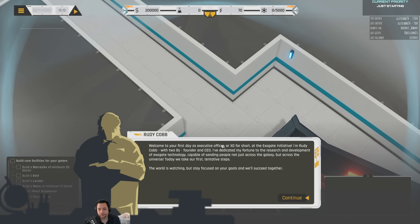Welcome to your first day as an Executive Officer, or EXO for short, at the ExoGate Initiative. I'm Rudy Cobb with two Bs, founder and CEO. I've dedicated my fortune to the research and development of ExoGate technology, capable of sending people not just across the galaxy, but across the universe. Today we take our first tentative steps. The world is watching, but stay focused on your goals and we'll succeed together.